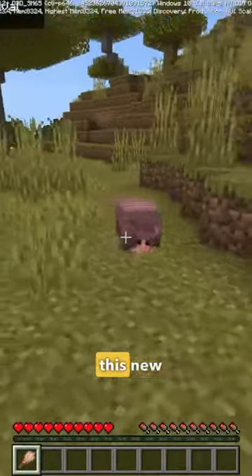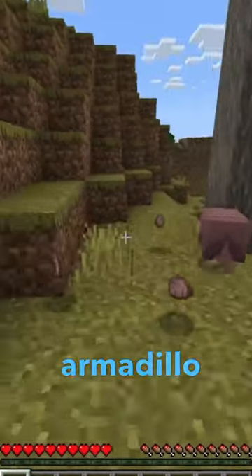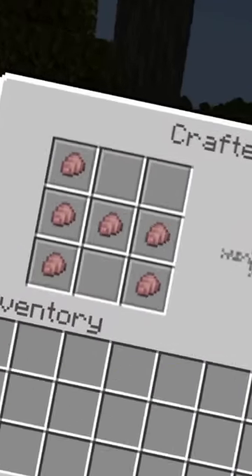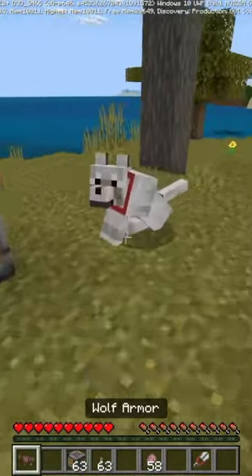One of my favorite things about this new Armadillo is the fact that it gives the brush another use, because we can actually brush the Armadillo for Armadillo Scute. After you get enough Scute, it's over to the Minecraft 1.21 Crafter. We put a little bit of Scute in there, go ahead and power the Crafter, and just like that, we get a piece of dog armor.